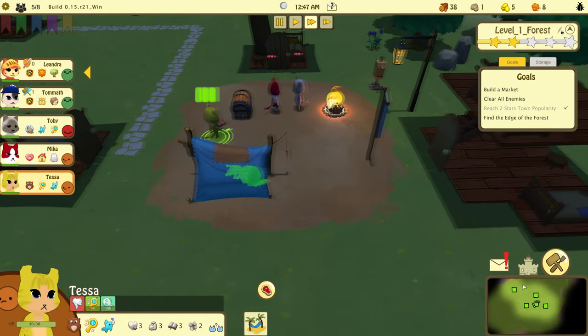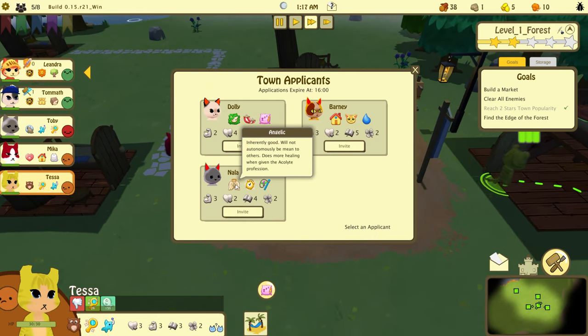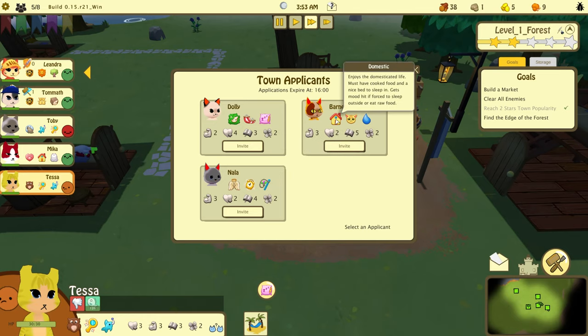We've got new applicants! Nala — she's angelic, inherently good, will not be autonomously mean to others. Does more healing when given the Acolyte profession — we do need a healer. She's neurotic, sleeps less but freaks out occasionally. Gets higher mood boosts from playing with other cats or toys. Barney enjoys a domesticated life, must have cooked food and a nice bed, gets a mood hit if forced to sleep outside or eat raw food.